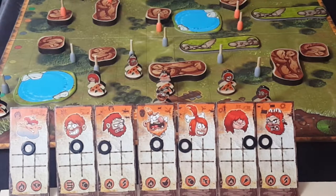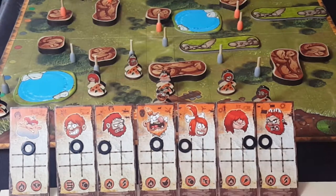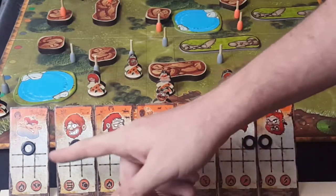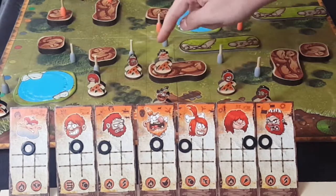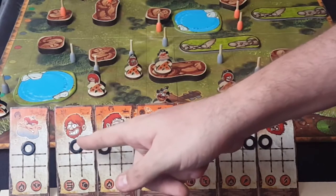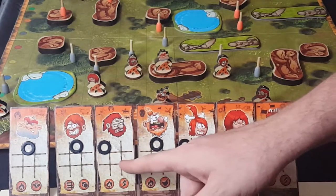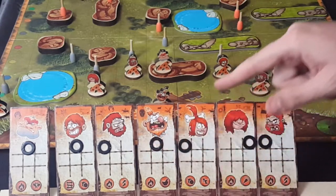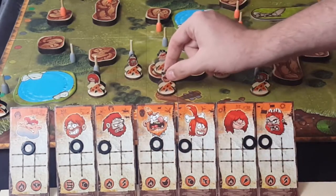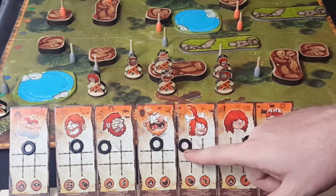Whether you've used any red special tokens or moved twice, you go ahead and execute those actions. If you haven't done any special actions, you simply move. For example: this guy moves up one, the big bearded dude moves up one, the sad grumpy bearded dude moves up one — they're all bearded dudes.